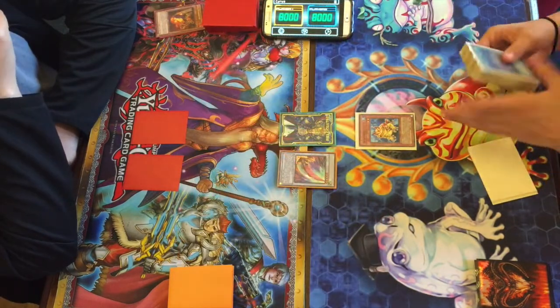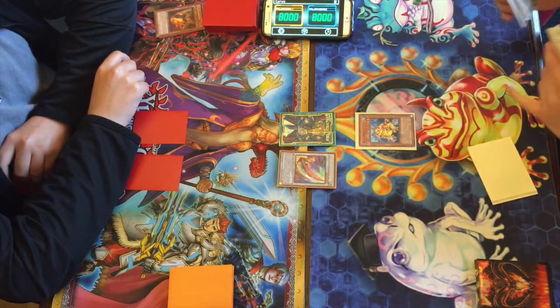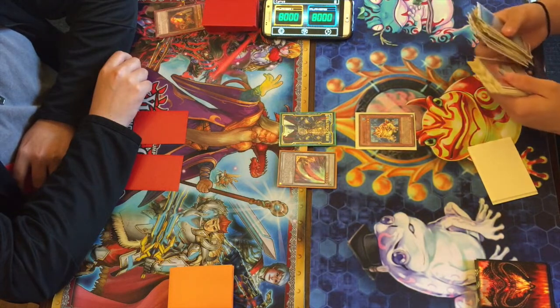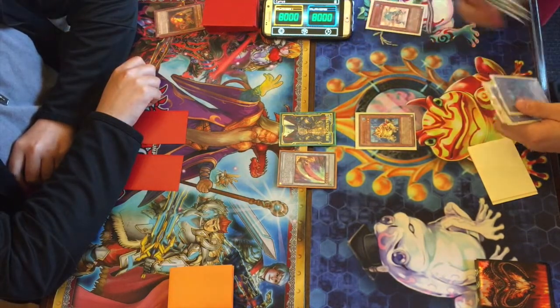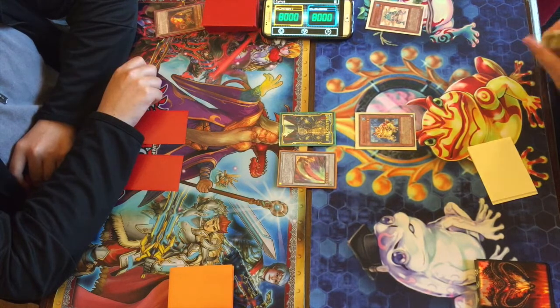Larson starts his turn by summoning Swap Frog, getting that crucial dump to the graveyard — he's probably going to send Ronintoadin. This is Gishki Frogs, one of Larson's favorite decks he's created. He's been using it in the last two dual videos. He does send the Ronintoadin and we'll see if he has a water monster in hand.